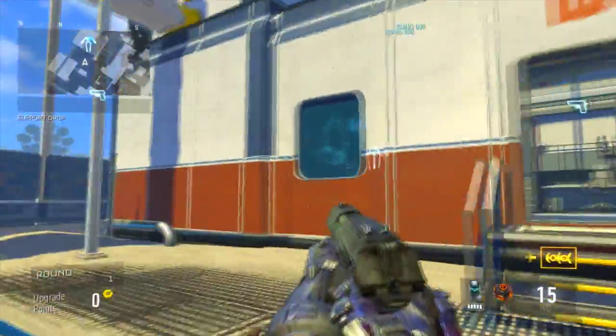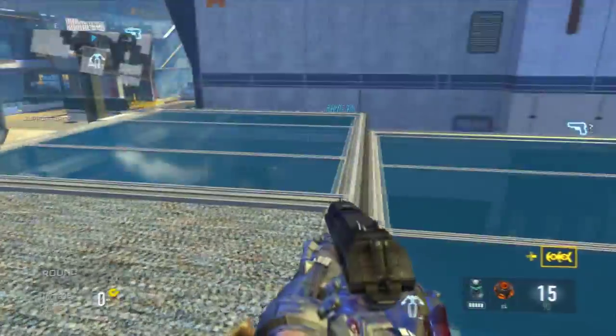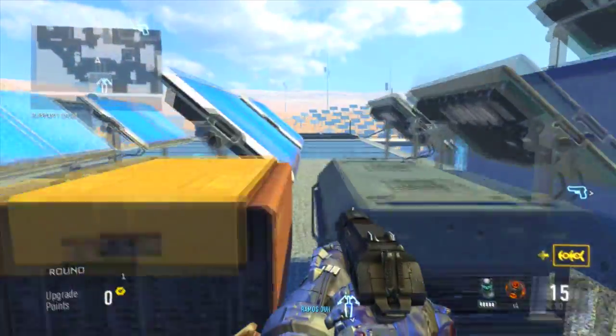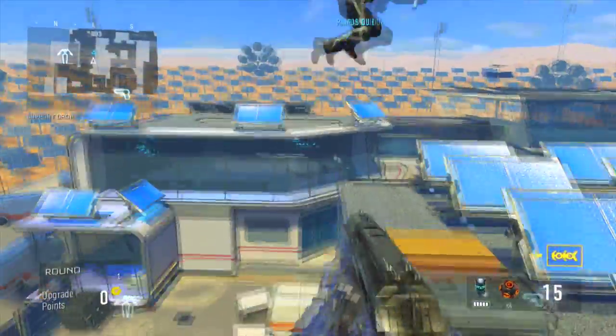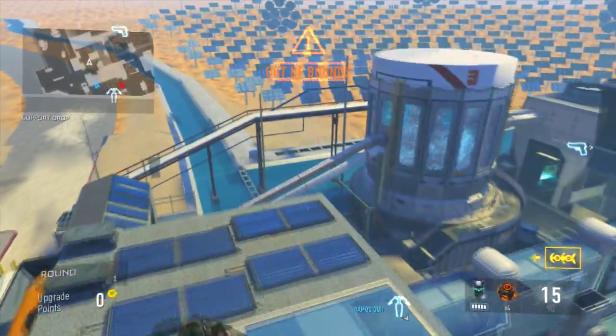What you want to do is follow the exact path that I just took to this location in Solar. You want to run forward on this little line, double jump and then double jump again, strafe right, and then double jump, strafe right, land on that platform, double jump, and land on this invisible platform.